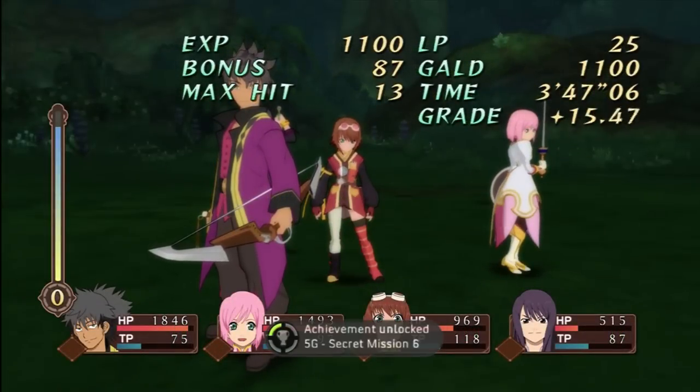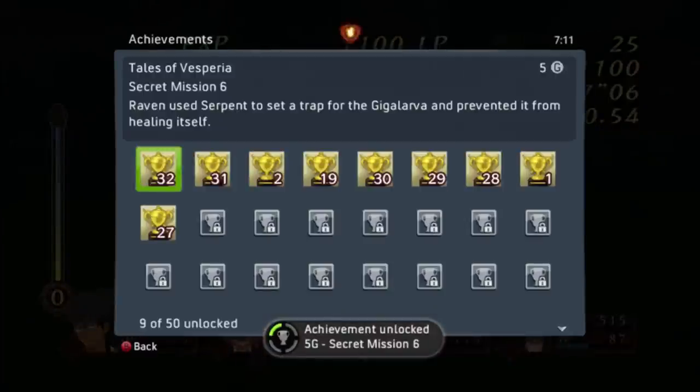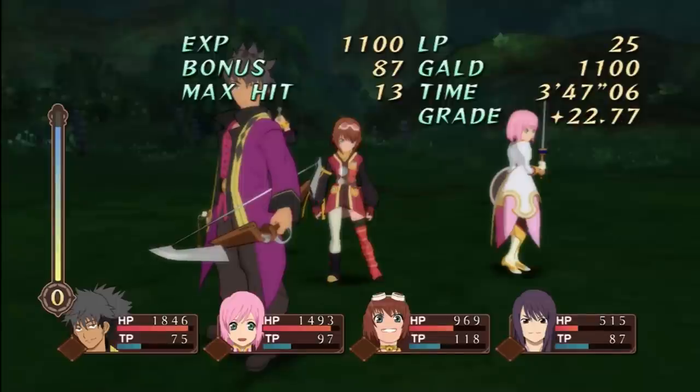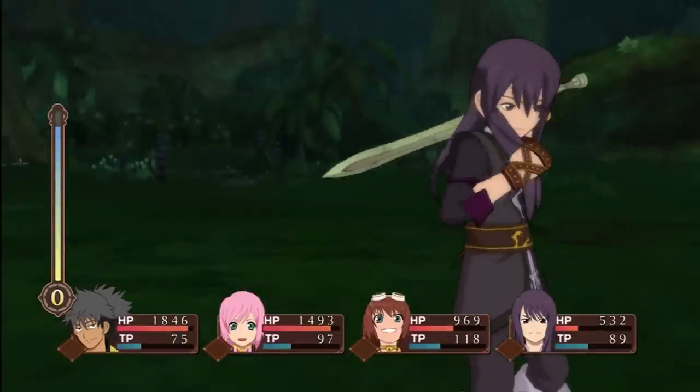Secret mission complete! Secret Mission 6 — Raven used Serpent to set a trap for Gigalarva and prevented it from healing itself. The air is still out of control — I feel power running all through my body!